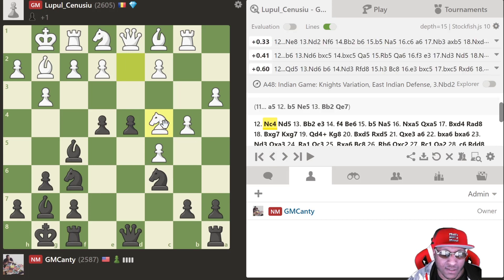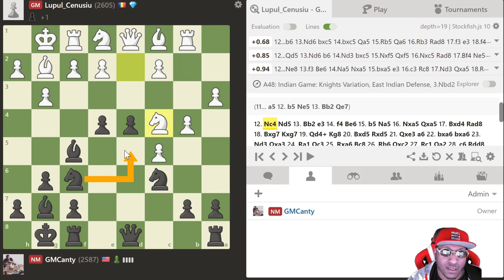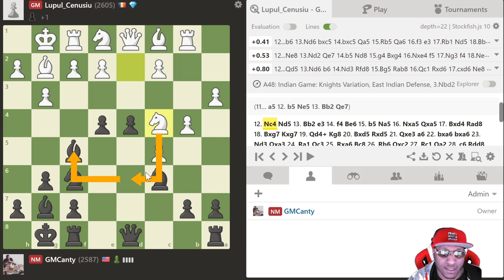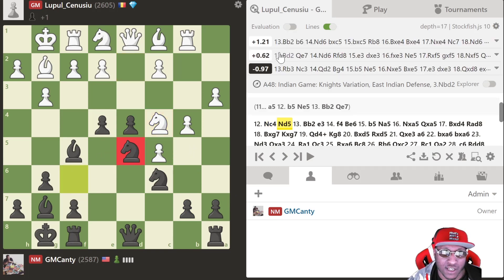He plays knight to c4 and I play knight to d5. The engine likes b6, then knight d6 — stopping knight d6. I did worry about that knight coming into d6 because it's hitting f5 and b7. I was thinking 'did I mess this up? This knight's coming in strong.' But as the engine shows it's just equal. I actually play knight to d5.